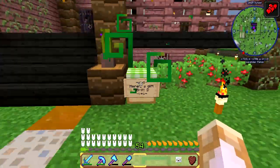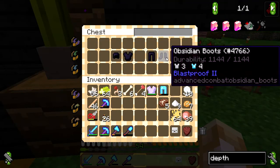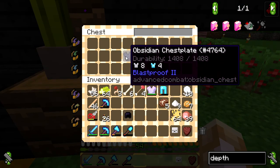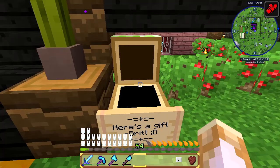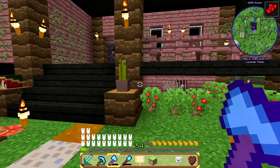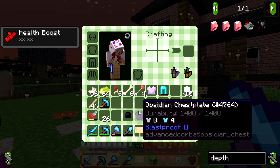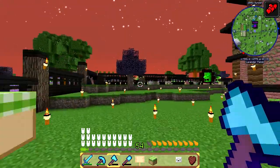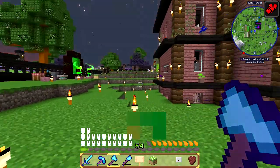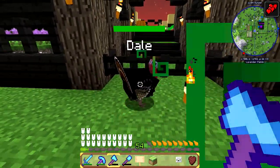We also have a little gift here from Brit, and it is a full set of obsidian armor! I know I already got a chest plate for Christmas and I tried to enchant it and got really crappy enchants on it, but now I have a brand new one. I'm going to try and get really OP enchants on this so we can go exploring and hopefully won't die very easily - that is my plan.